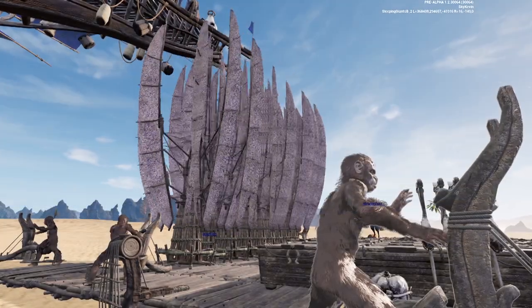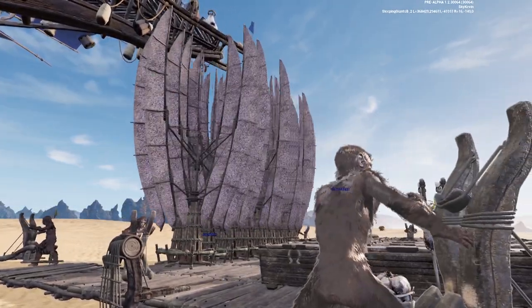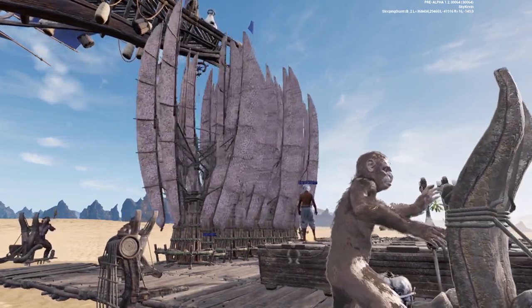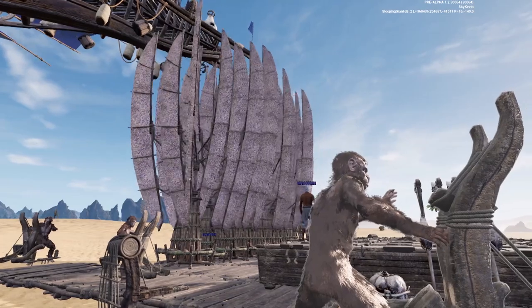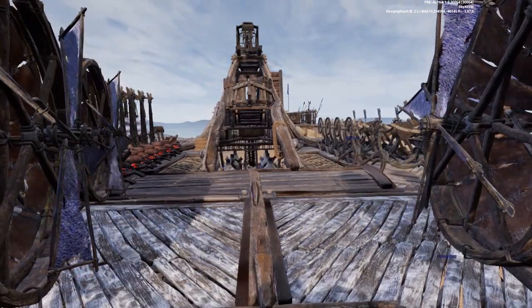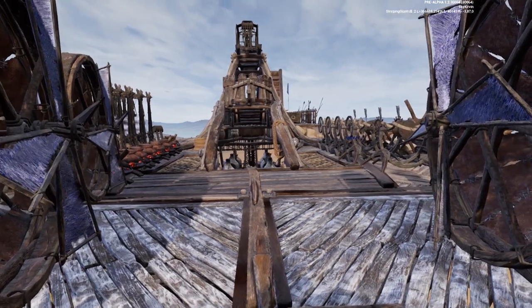When building a base in Last Oasis, or any other MMO for that matter, every wall, every floor, and roof constitutes another piece to your total, and a new associated cost to what you're building. Because of this, the base that will be light enough and have a low enough piece count to fit in your side walker will always be the best.